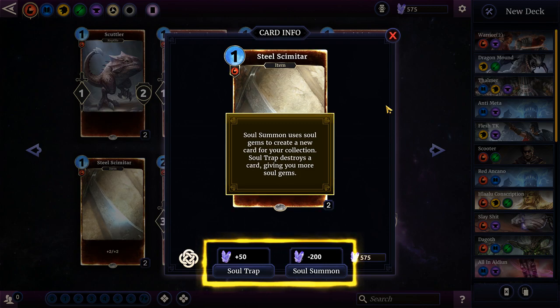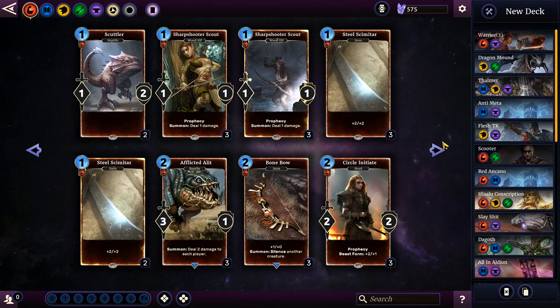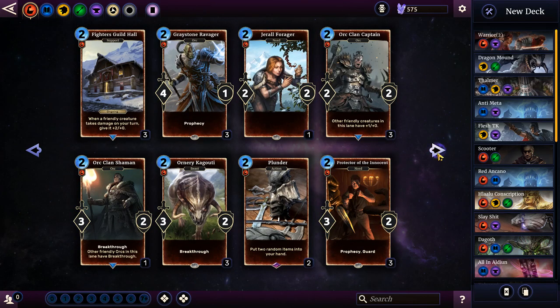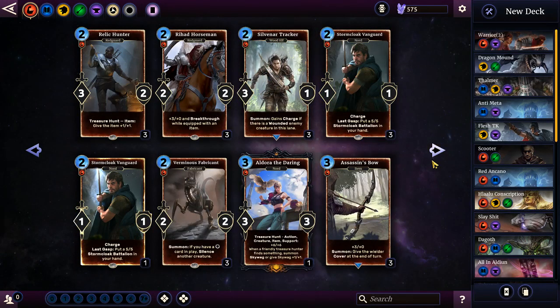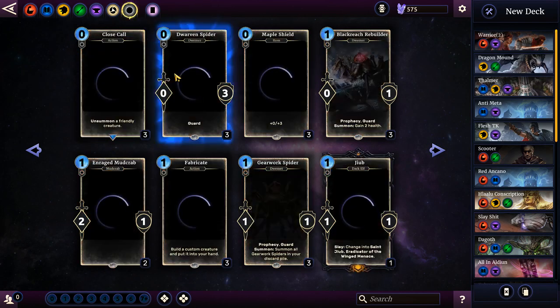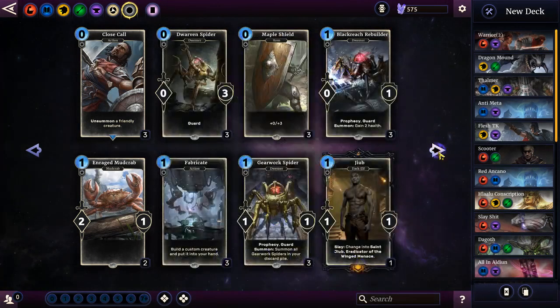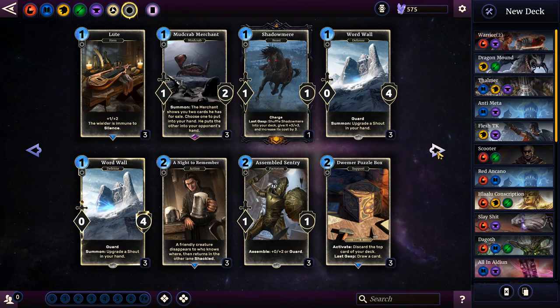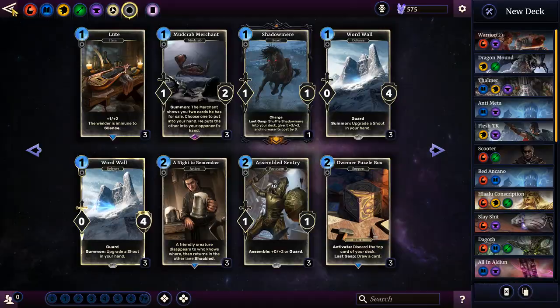There are some tutorials going on here — destroying a card giving you more soul gems, it's pretty cool. I kind of like the bigger art now because you can actually see your shiny cards. Let's take a look at another shiny — and Word Wall in shiny version, that is pretty cool.